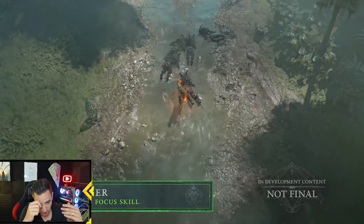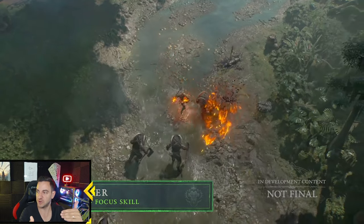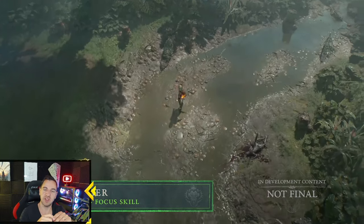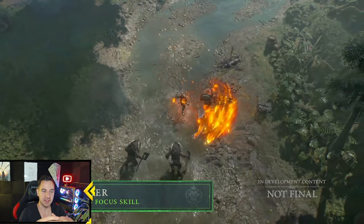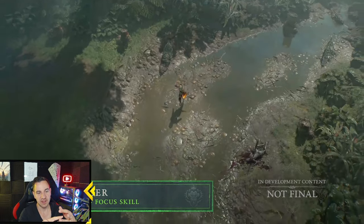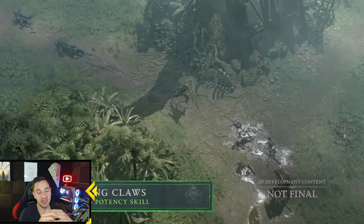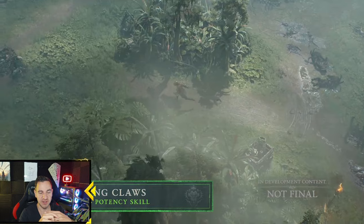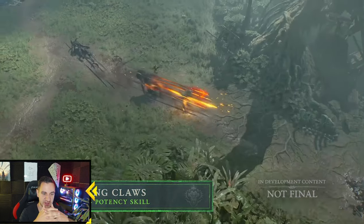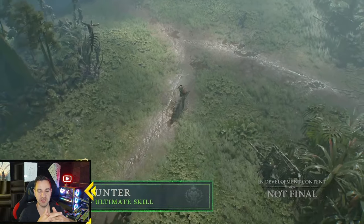It's a very fast-paced class if you go for specific skills, but you can also play it in a slower mode. You have four spirit guardians you can choose from: the jaguar, the gorilla, the eagle, and the centipede — which is kind of weird to me. That was a weird choice; I would have expected a snake. Like John in chat last time on stream also said, how do you miss the snake in the jungle setting and go with the centipede?